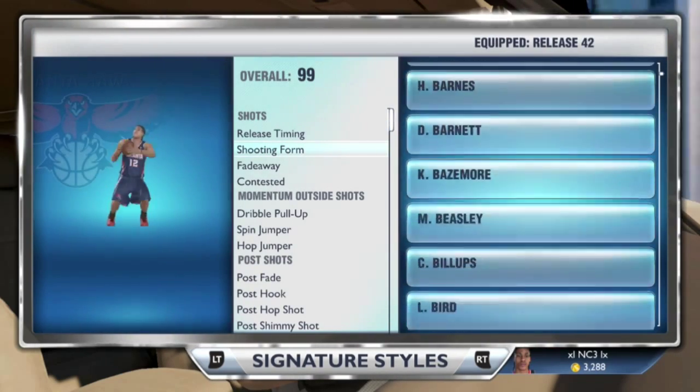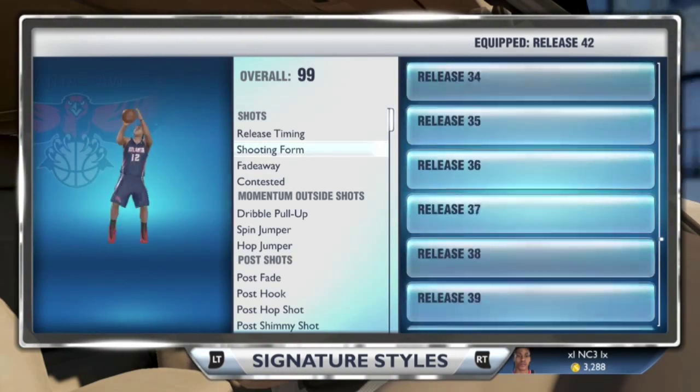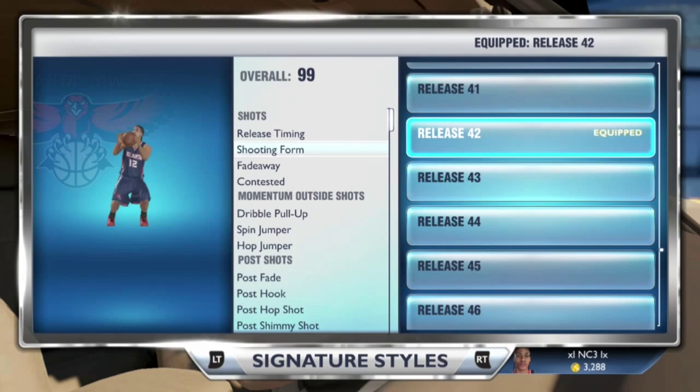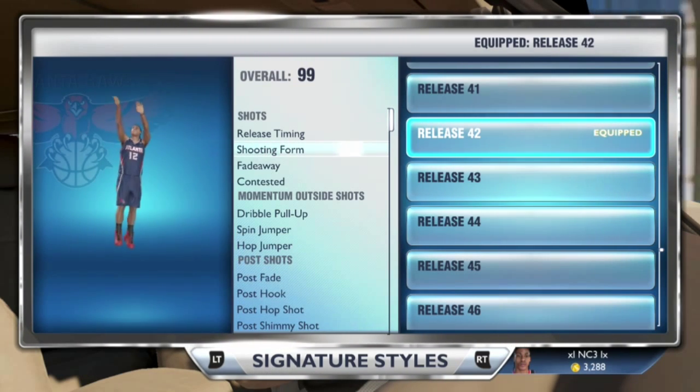For the shooting form on the signature styles, you're going to put 42. It's a really good jump shot — really slick and nice. I hope you guys enjoyed this video. Your dude Sniper Jones is out, peace.